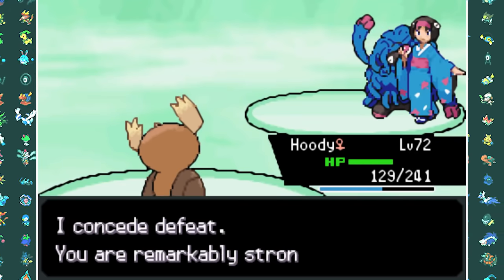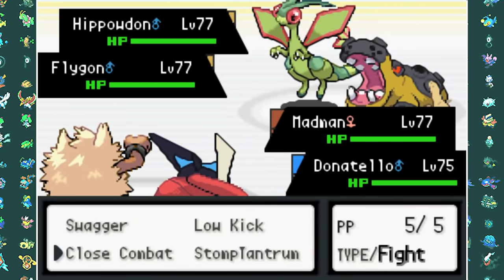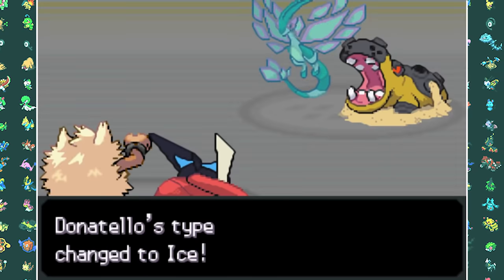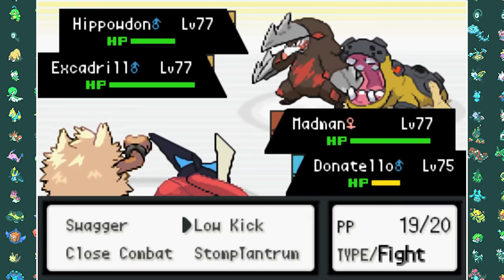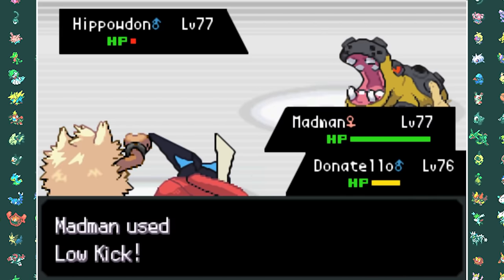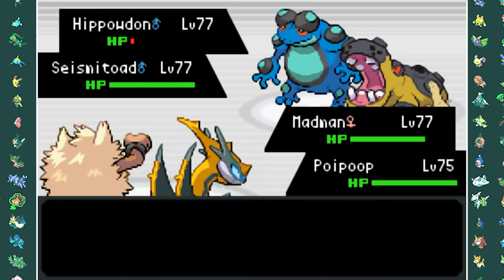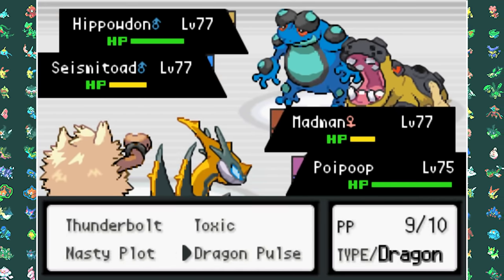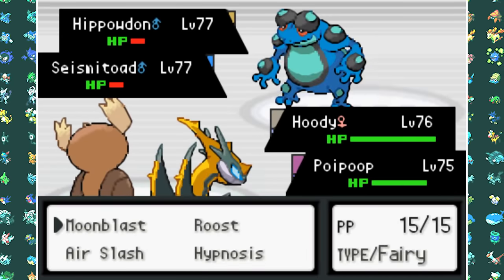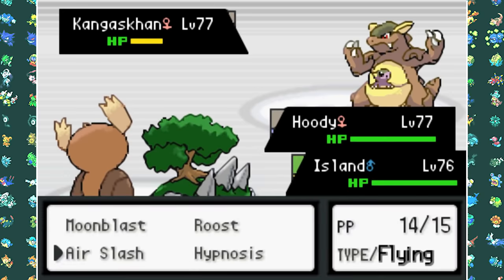Before the fifth gym we have to take on Giovanni down at his hideout in the Game Corner. He actually has a Mega Flygon which looks incredibly cool — please Game Freak make this happen, forget Sinnoh remakes, just give us more Mega Pokemon. My Greninja takes down Mega Flygon with Ice Punch. Excadrill goes down to a Hydro Pump but then my Greninja gets taken out by Hippowdon. Naganadel and Noctowl handle the Seismitoad and Hippowdon with Low Kick and Dragon Pulse, and last up is Kangaskhan which goes down to Torterra's Earthquake.